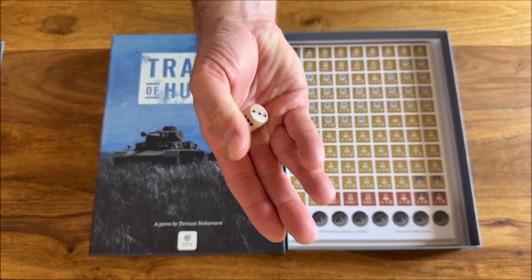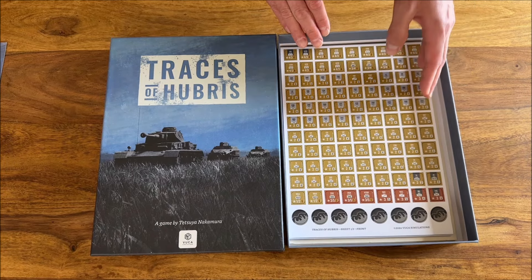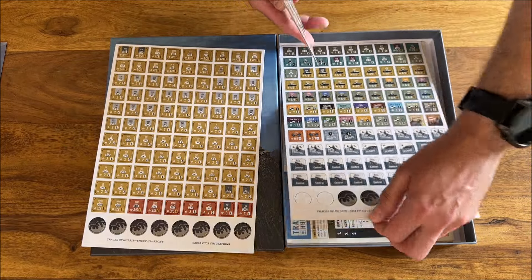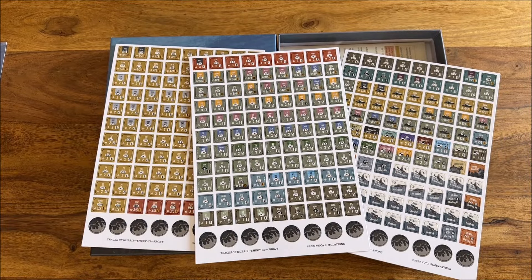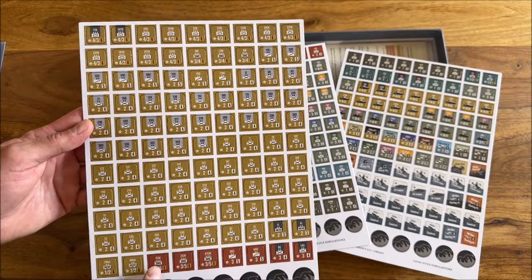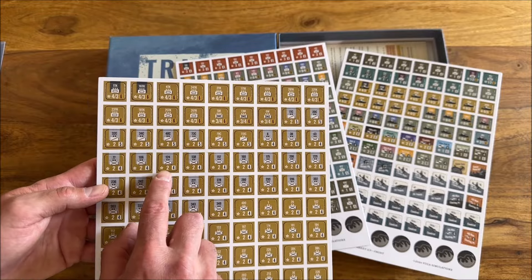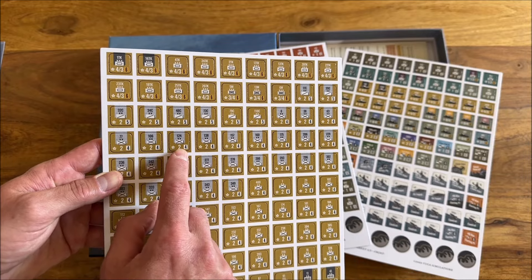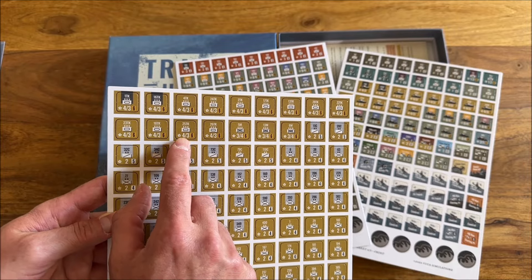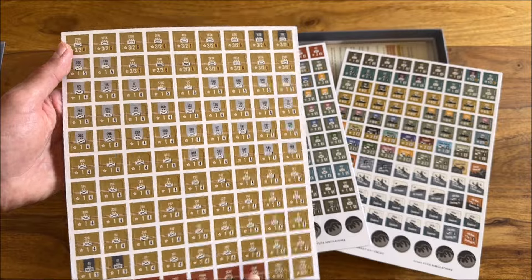Then we have a die — very functional, rounded, simple. And then we have three sheets of counters — beautiful, astonishingly beautiful — and pre-rounded, so you don't have to clip them. Here we have the Soviet side — this will be the Guards, and then divisions and corps which are the regular ones. You have the combat factor in defense and attack, and the movement factor. Infantry, cavalry, and tanks — tanks have two values for attack and defense plus the movement. Units have two steps.